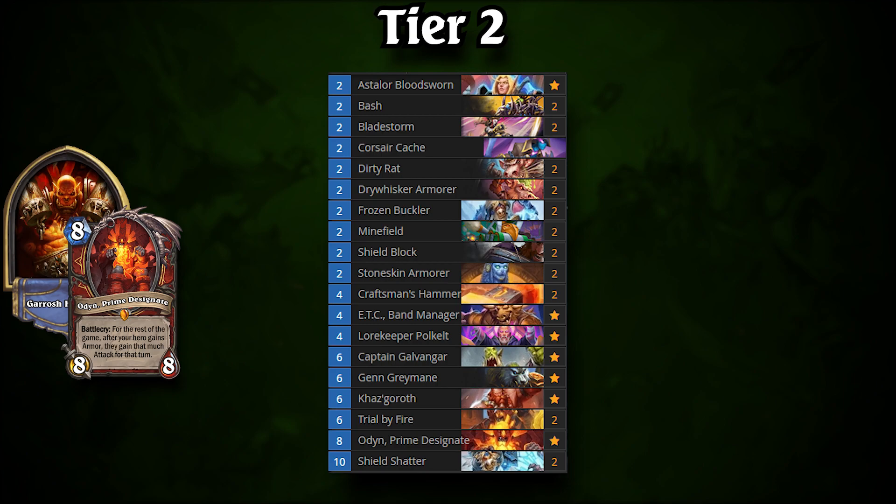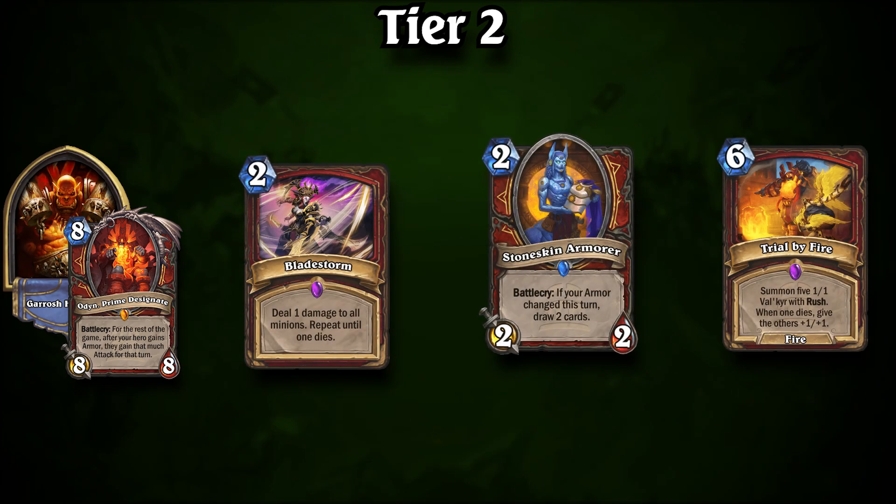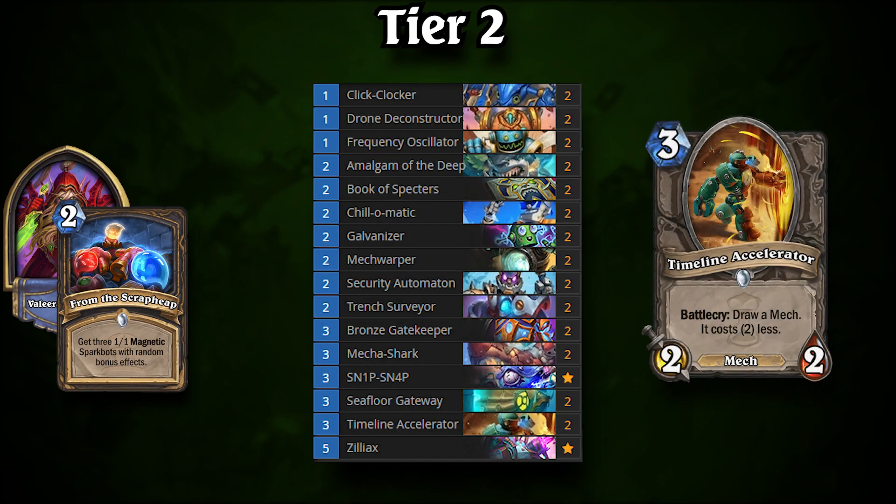Tier 2 is where things get more interesting. At the top is another new deck, Even Warrior. Unlike most decks that received buffs, Even Warrior's improvements came from outside of Caverns of Time — Bladestorm, Stoneskin Armor, and Trial by Fire all saw their mana costs shaved by one. Discard Warlock's rise to the top has also helped Even Warrior return to a competitive state in Wild, as the favored matchup makes up for some of its shortcomings against slower decks. Also in Tier 2 is Mech Rogue, galvanized by Timeline Accelerator, a new card from Caverns of Time. The deck is already one of the most explosive in the game thanks to the amount of mana cheat it's capable of, and the new mech supercharges it to finish games faster than ever before.